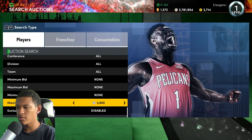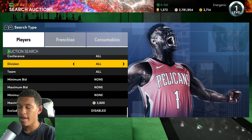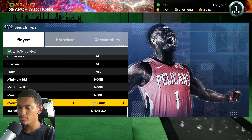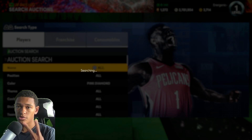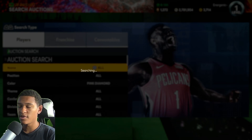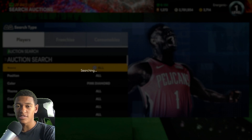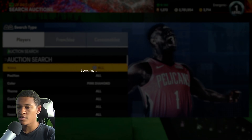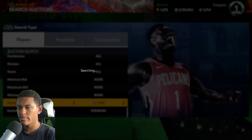For the Pink Diamond filter, put the max buy-now to around 3,800 — at least as of right now. If Pink Diamond prices drop, lower it. Pink Diamond with a 3,800 max buy-now seems pretty effective for now. Keep refreshing and you can get those two new Pink Diamonds, plus every other Pink Diamond in the game. This should be especially good today since people are ripping packs like crazy.